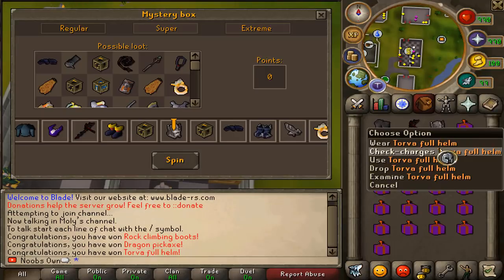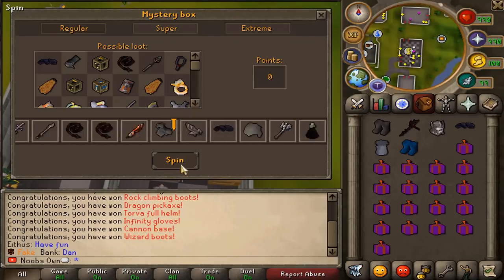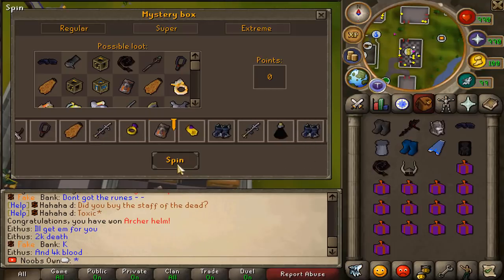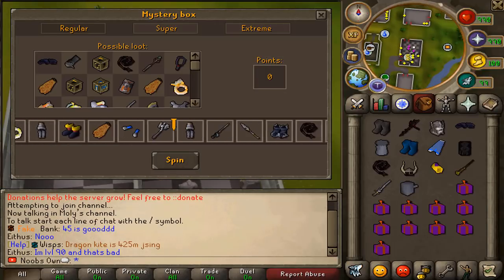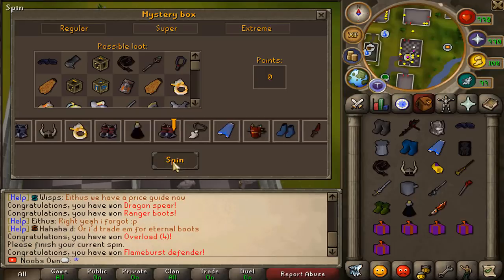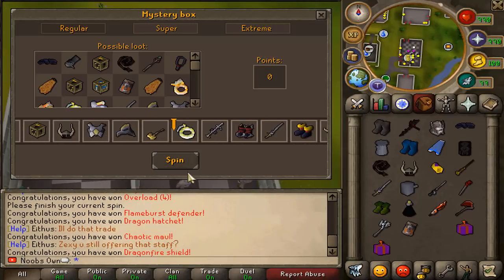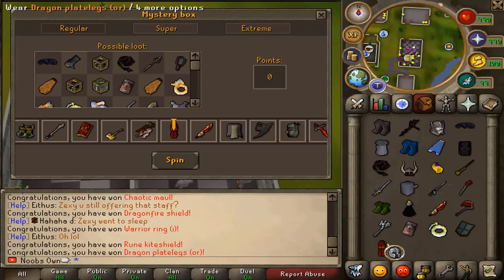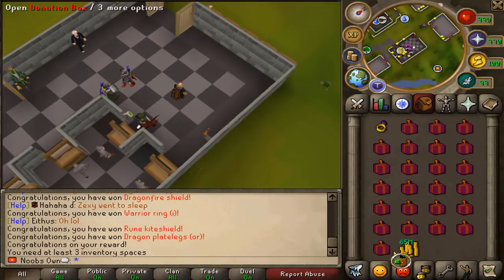Yes, here we go — Torva full helm, that's a good item to get. And there we go, the last inventory of the legendary mystery boxes is done — only the Torva full helm for that last batch.